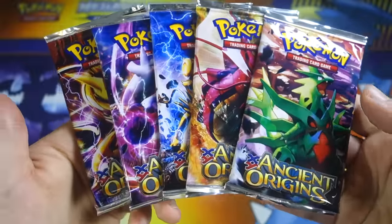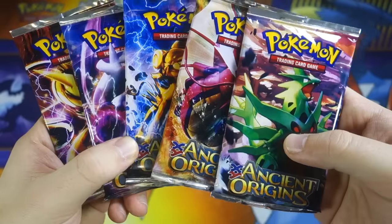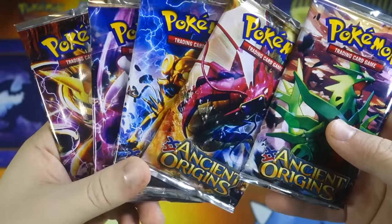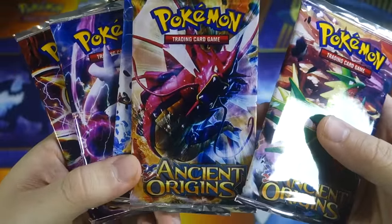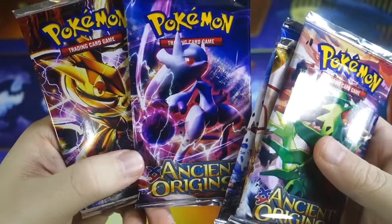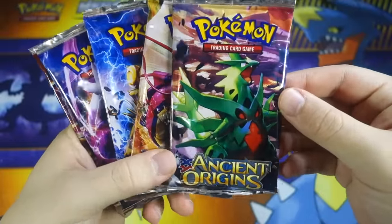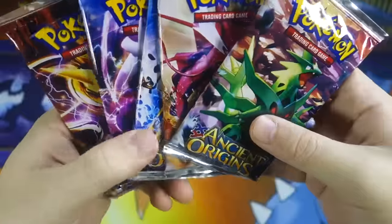What's up YouTube, Jordan here, welcome back to another fake Pokémon booster pack opening. You guys wanted more of these, so that's exactly what I'm going to provide. Today we have five Ancient Origins fake booster packs and right off the bat you can already tell they're obviously fake because they don't even have the right pack arts. Apparently Shiny Mega Gardevoir, Luxray Break, Mega Mewtwo Y, Greninja Break — those were not the original pack arts for Ancient Origins. We also have a Tyranitar pack, which is actually the only correct pack art.